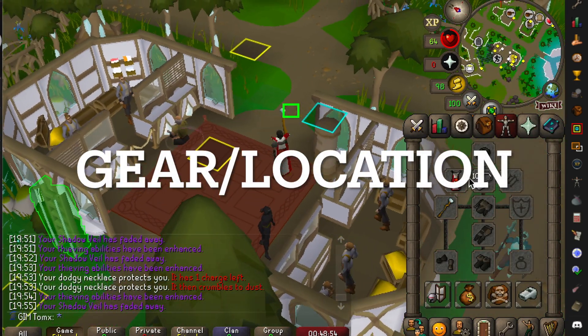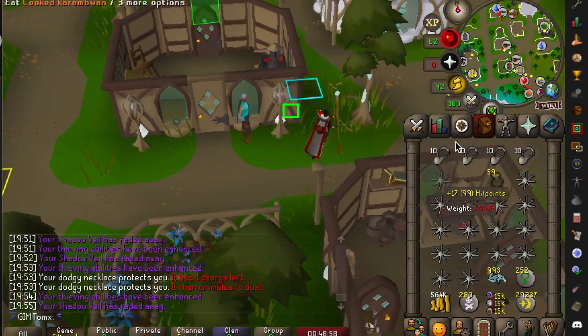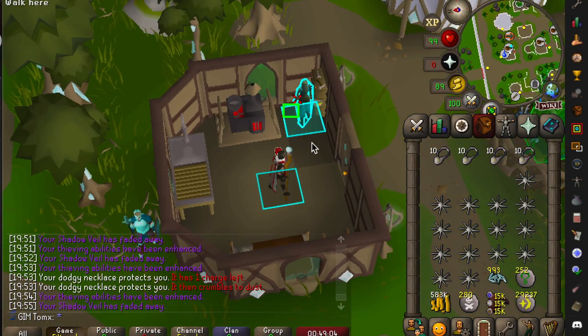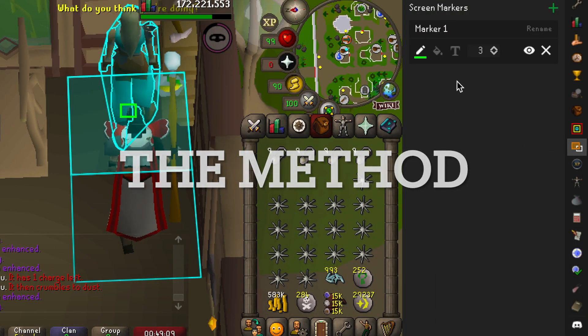The first thing you need to do is start at this bank and get a similar inventory to me, along with the runes for the Shadow spell. Head over to this location north and shut the door once you get into the building. At this point you're ready to Thieve, so all you need to do is cast your Shadow spell.